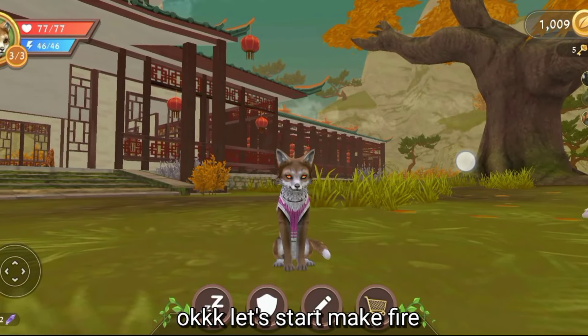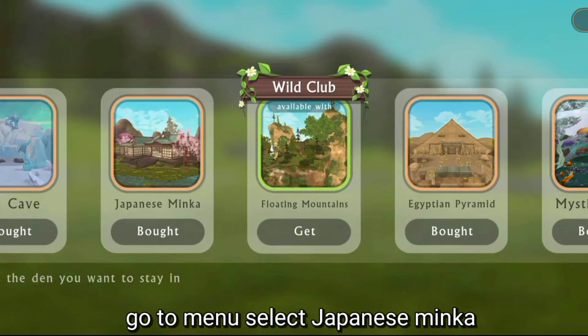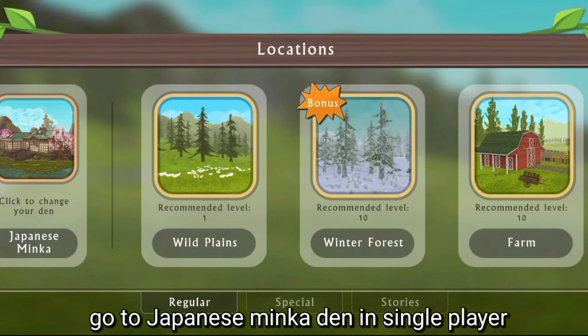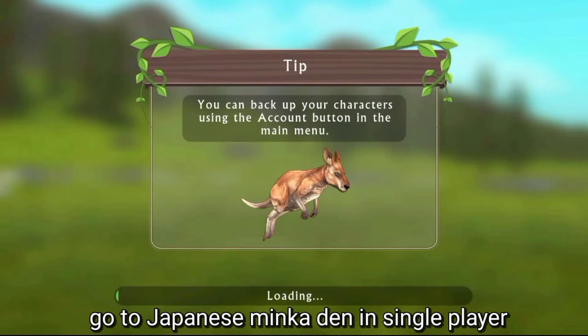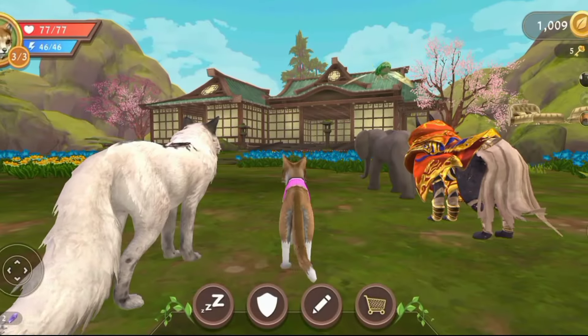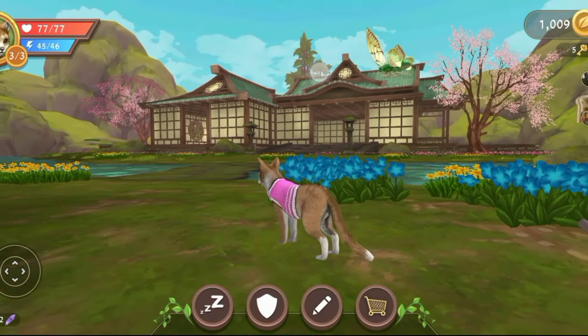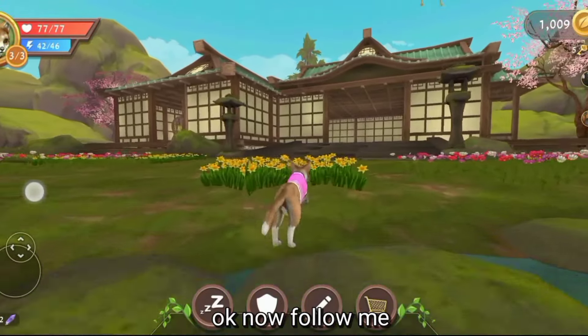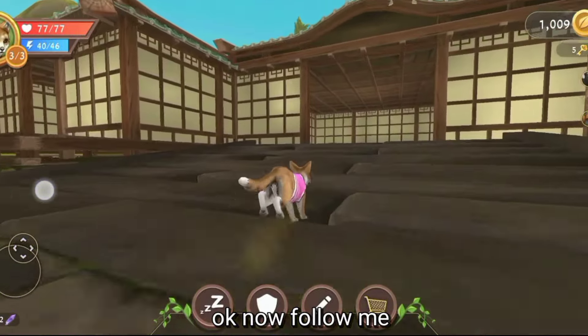Okay, let's create a fire fox. For that we need to go to the menu and select Japanese Forest den. We need to go to Japanese Forest den in single pair.